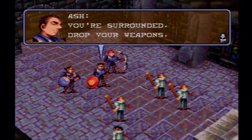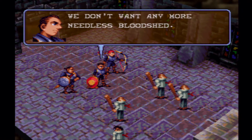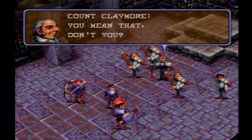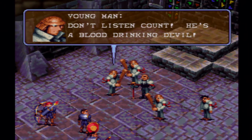You're surrounded — drop your weapons. We don't want any more bloodshed. He must be the noble in charge. Of course I do. Don't listen, Count — he's a bloodthirsty devil. But if we continue, everyone will die.